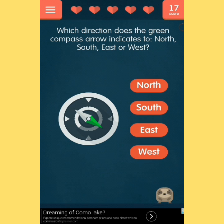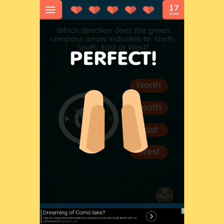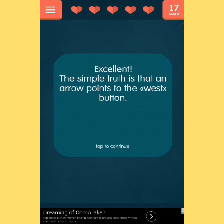Which direction does the green compass arrow indicate — north, south, east, or west? It's pointing at... west? East? I don't know something like that. I got it right! Excellent — the simple truth is that the arrow points to the west.